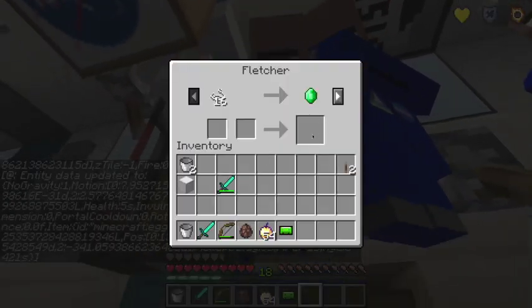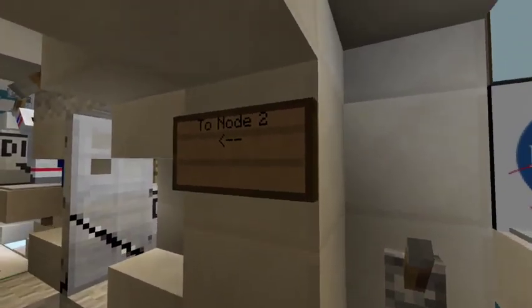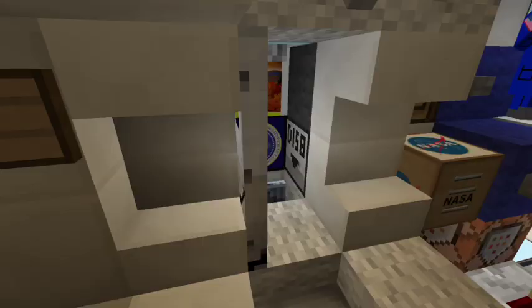You can see all the villagers are wearing astronaut flight suits. Of course I haven't actually really got all the features yet, but we'll start by going to Node 2. These are the crew quarters.